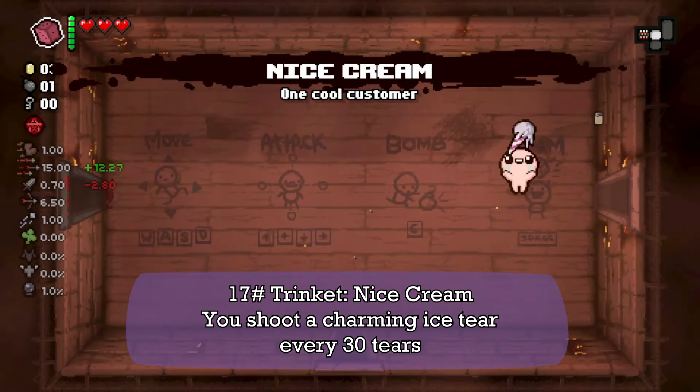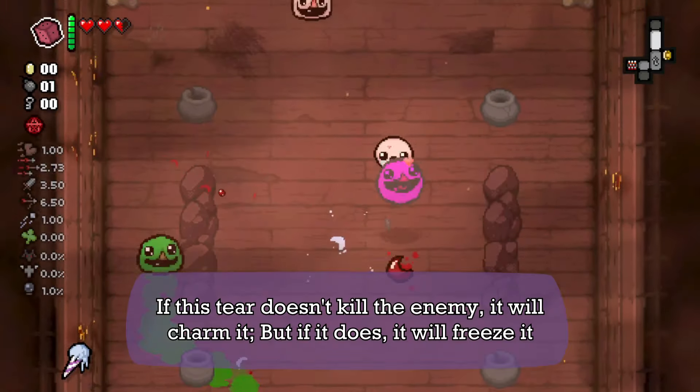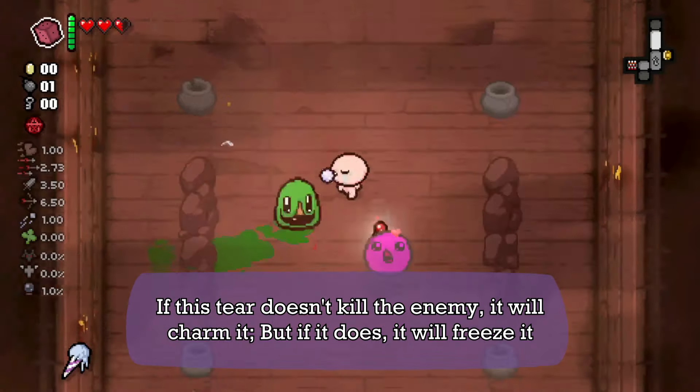Next we have Ice Cream. You shoot a Charming Ice tear every 30 tears. If the tear doesn't kill the enemy, it will charm it — but if it does kill it, it will freeze it.